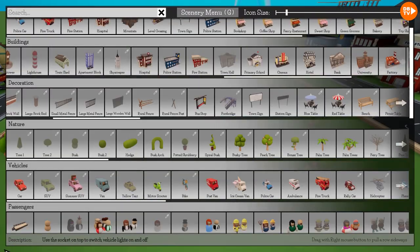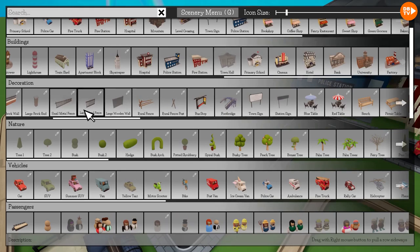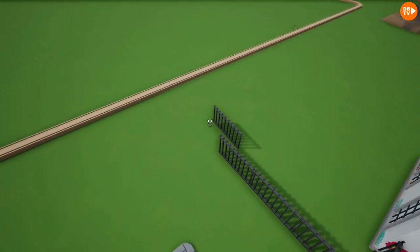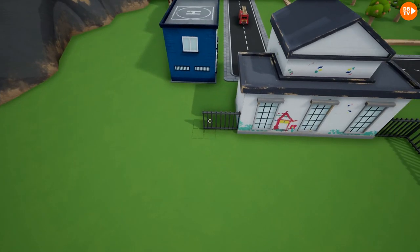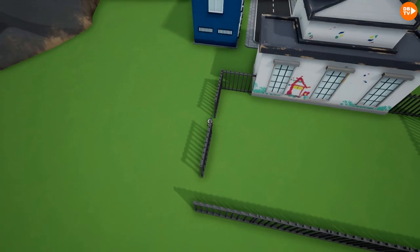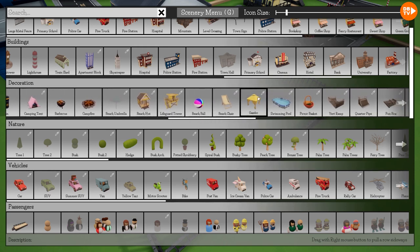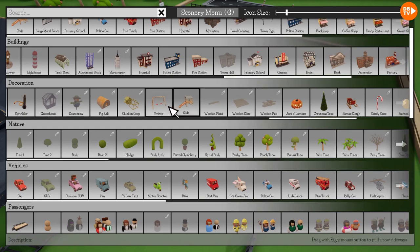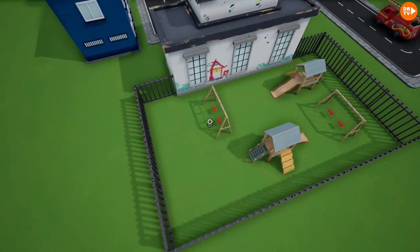Next we're probably going to need the primary school. It'll go right here and we'll add something out here to enclose them so they don't run off into the mountains. This isn't gonna be the biggest school but it's gonna work. We are going to add a second playground — just one slide, maybe two for those kids waiting their turn. Maybe we could add an outdoor pool here too.